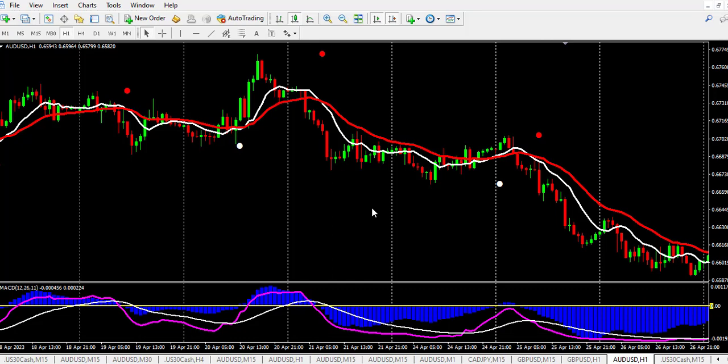I use four tools combined together. Number one is two moving averages — a red and a white. Then I have a dot indicator: white for buy and red for sell. On the indicator window, I have a MACD with the blue histogram, and another indicator that gives us a crossover signal. I combine these indicators together to give accurate results when trading.